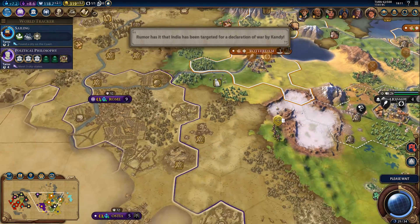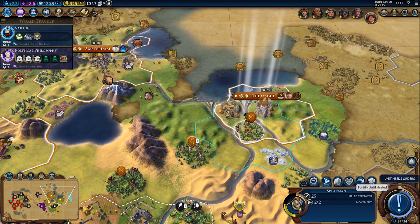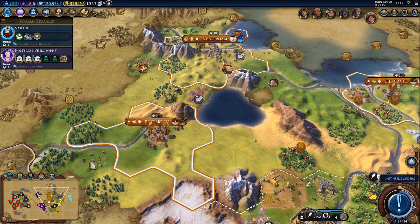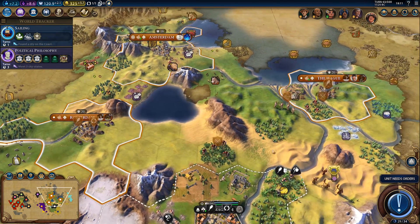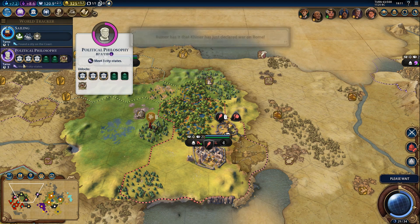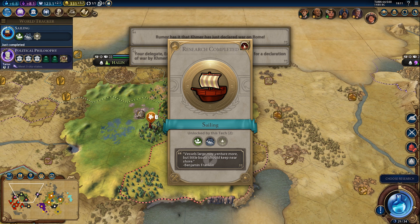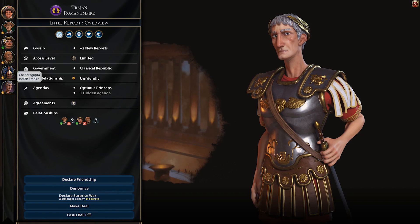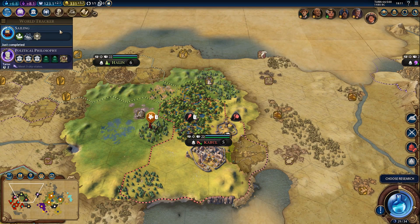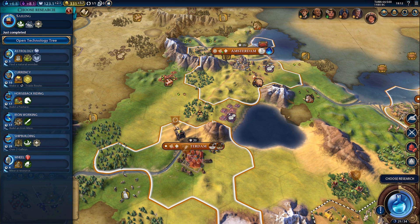Rome is happy with us now because we expanded — that's their agenda. They are still technically unfriendly, but that should improve over time. We need to heal up, and once we get city walls that should be enough defenses. Just need to get our loyalty sorted. Three turns and we can get political philosophy. Looking at what governments the AIs have: Classical Republic and Oligarchy. So we should probably go for either Classical Republic or Oligarchy — that will give us a slight diplomatic boost for having the same government.